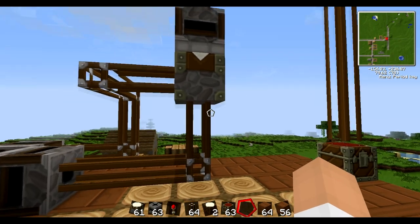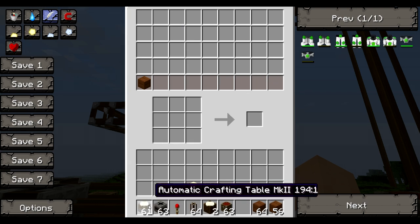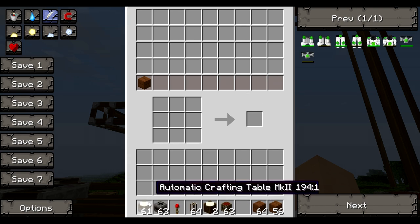Hello and welcome to the 49th text tutorial. This time we're going to be looking at the Automatic Crafting Table 2, which is said to not be working — however, I have found a way to make it work.